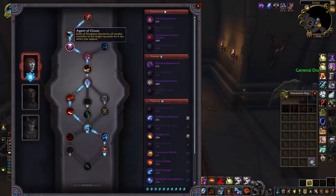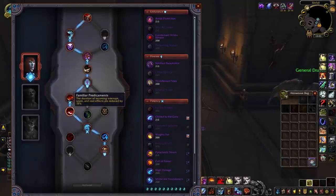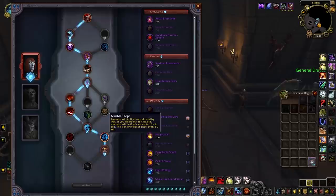Nadia has a very nice Soulbind build overall. Agent of Chaos can be used as initial crowd control, allowing you to follow up with a Hex or Cap Totem for offensive plays. Familiar Predicaments is excellent, reducing peeling and lockout effects on you, being hugely beneficial for Enhancement Shamans. Nimble Stabs will also be a welcome addition to help heal pressure against melee teams more often.